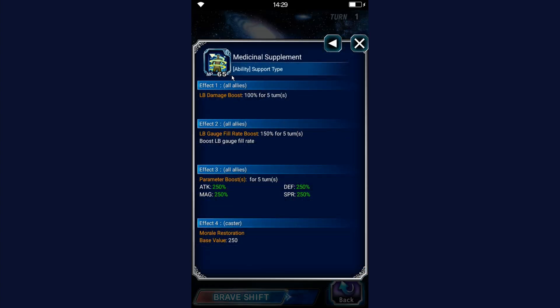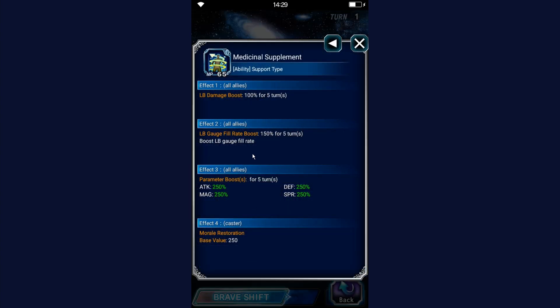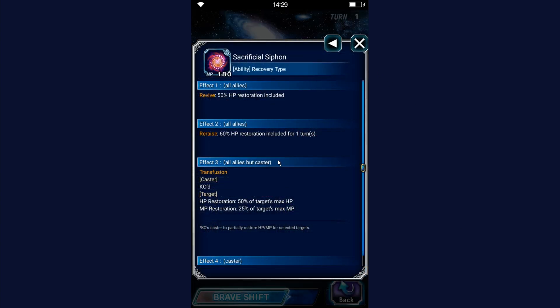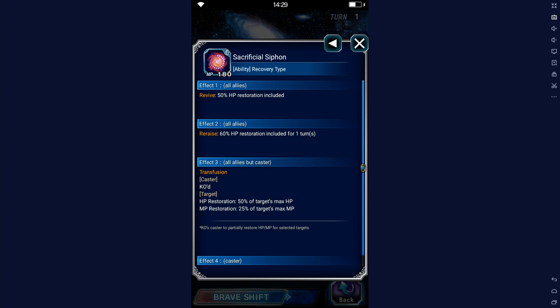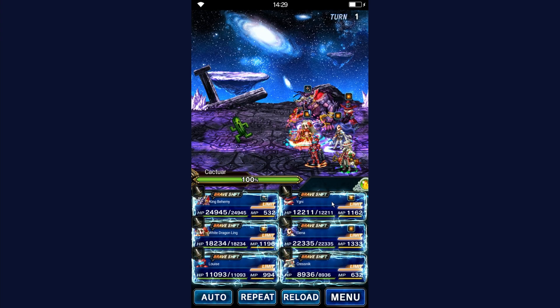And lastly, here it is — it's Medicinal Supplement. It's a really good skill in the base form: 150 LB Boost with max morale. And we've got his Grandis — the Grandis Sacrificial Siphon — which is just whatever.